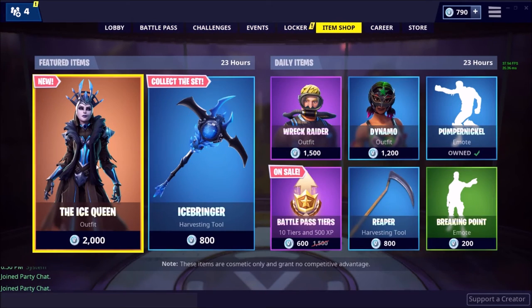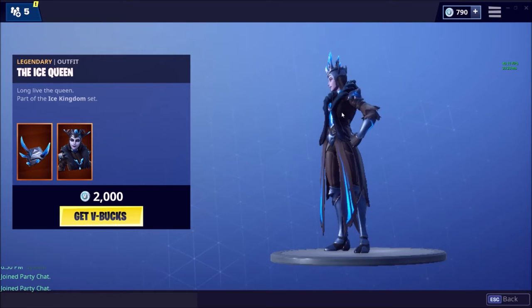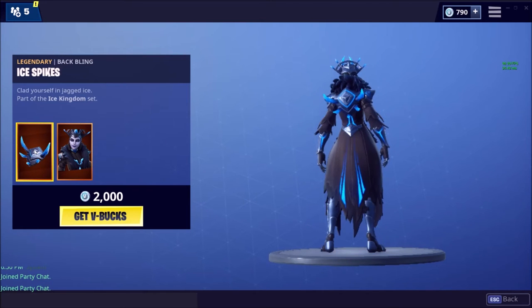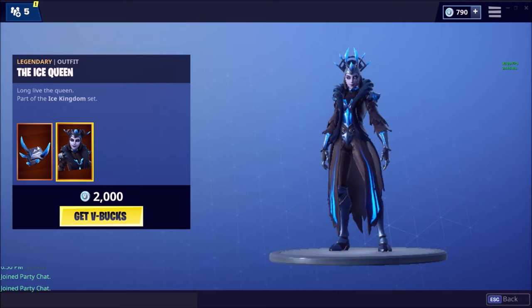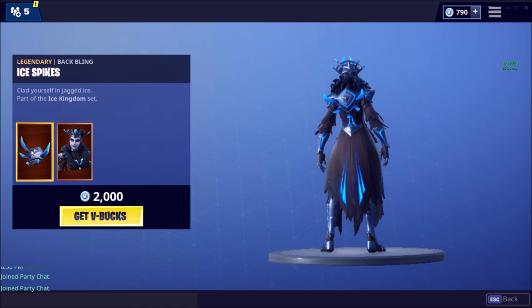Starting with the first new featured item — there is a new skin called the Ice Queen. It is from the Ice Kingdom set. It's not a bad skin; it's a legendary. It's okay, I wouldn't buy it. It's kind of Ice King but very good. The back bling is Ice Spites — I actually like the back bling. Yeah, it might be worth it for the back bling. It's also in the Ice Kingdom set, another legendary. That's a solid back bling, but the skin isn't the best.